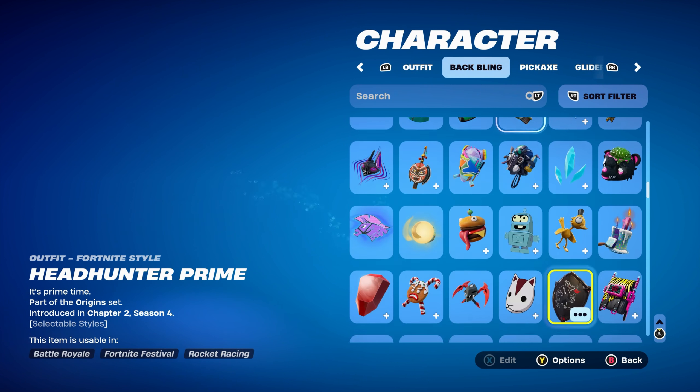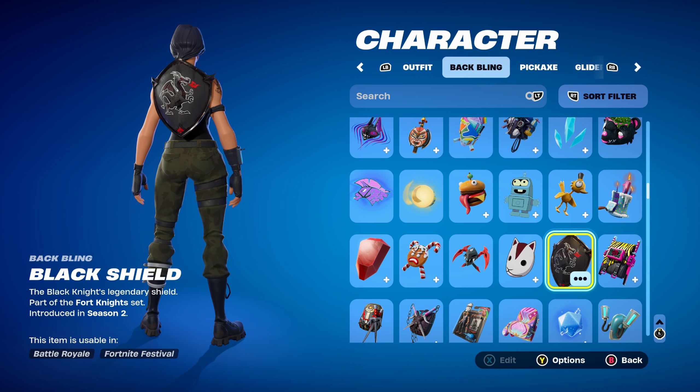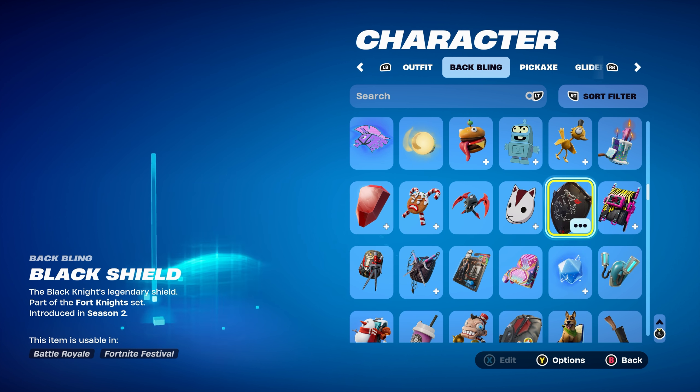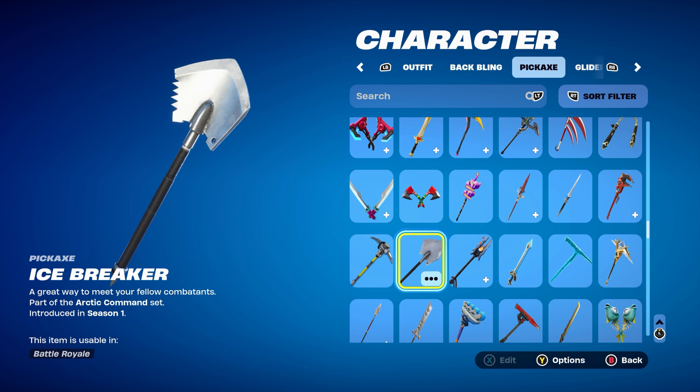Let's get into the first combo's back bling, which is the Black Shield from Chapter 1 Season 2's Battle Pass, part of the Fortnite set. It's the Black Knight's back bling from that season — the Tier 70 skin. This back bling works absolutely perfectly with the standard style for the Headhunter Prime skin for the black. The pickaxe is the Icebreaker, part of the Arctic Command set introduced in Chapter 1 Season 1.